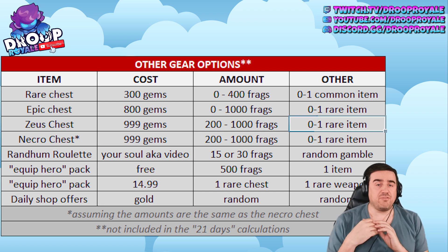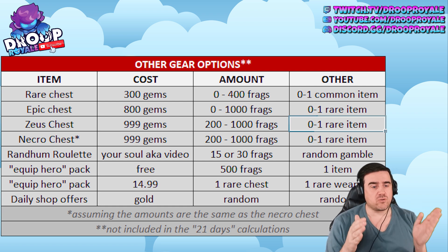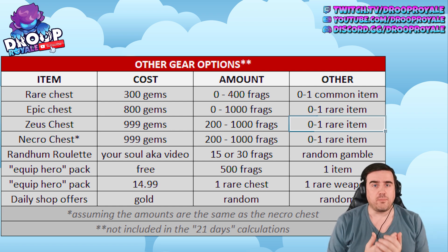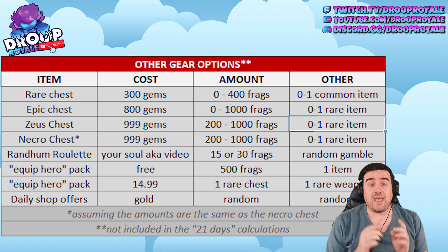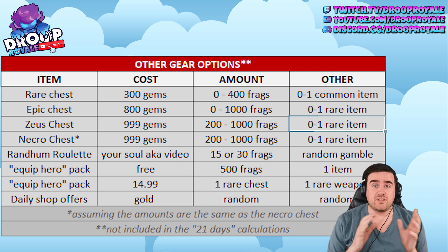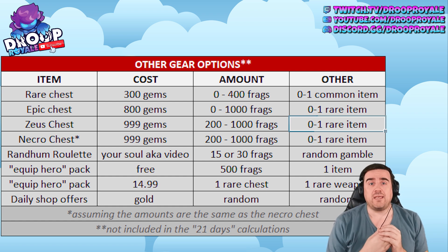The Zeus chest costs 999 gems and gives 200 to 1000 fragments plus one rare item. I'm assuming the Necro chest is the same, though I can't double-check it right now since it's not currently available. Then there's the random roulette — it's completely random, it's a gamble, and you watch videos to earn spins.